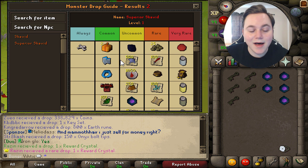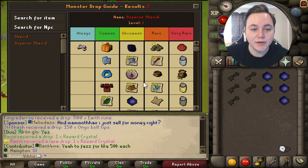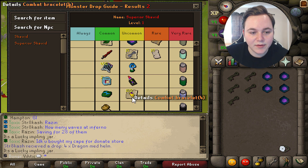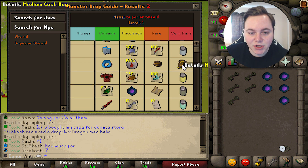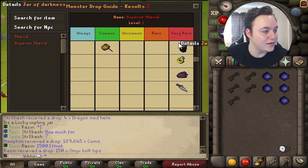The superior scavid has a lot better drops. Two mystery boxes on the common drops is really good, and the reward crystal was only on the uncommon tab. They even have a lucky impling down here — I've never seen that before. Makes me want to open some.